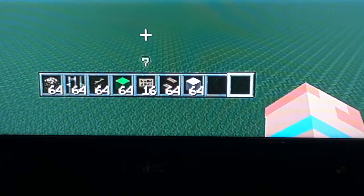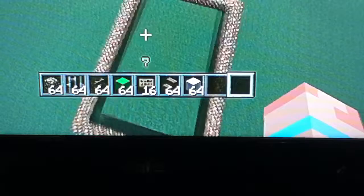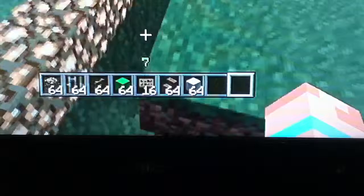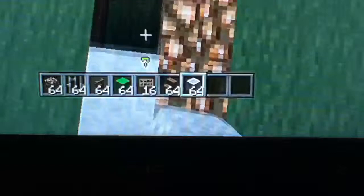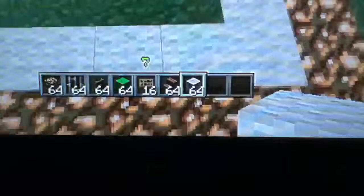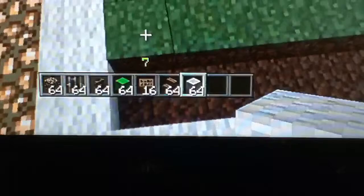Today we're gonna make a tennis court. What we have so far is just an outline with glowstone to light it up. You're gonna get your white wool and go around like this — you can do any color, but I chose white with dark green for the first one. This time we're gonna try white with neon green. Then you're gonna destroy the rest of the square outline.